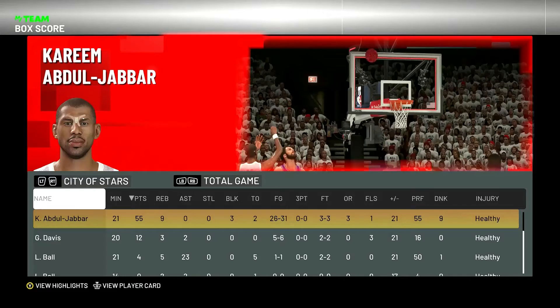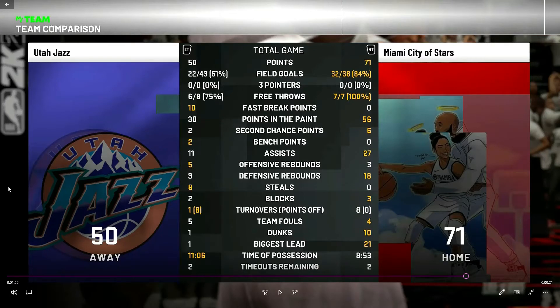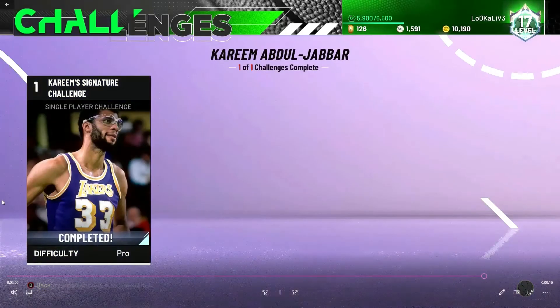Alright guys, here's the final score. I scored 55 points with Kareem Abdul-Jabbar — he went 26 of 31 from the field, which is really good, grabbed nine rebounds, and got three blocks. Overall it was simple once you got used to pick-and-rolls, getting lobbed, and posting up when the big man switches. To complete this challenge you need to score about 14 points per quarter on average to hit 55. Total team score was 71 points, shooting 84%, 100% from the free throw line, 56 points in the paint — mostly Kareem — 27 assists, and 21 points from the bench.